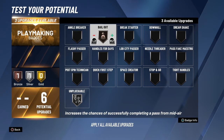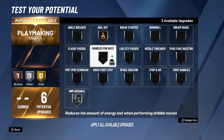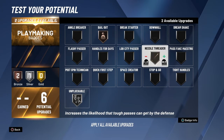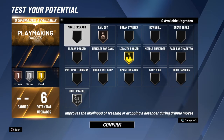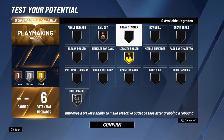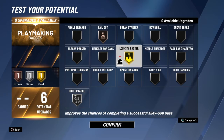For playmaking, go with unpluckable and dimer — you can put dimer on bronze and it still works at Hall of Fame level. If you're playing with a build that catches lobs well, throw in lob city passer. It also helps build your rep — if you catch five lobs per game it'll add about 0.2 or 0.3 to your rep.